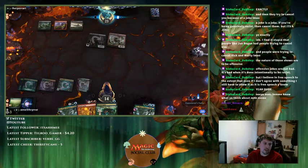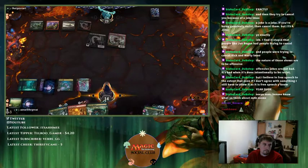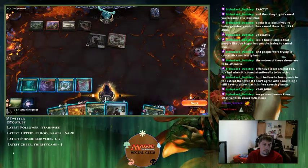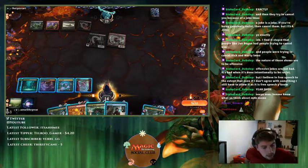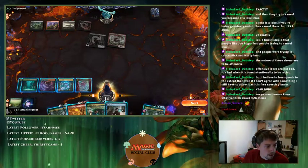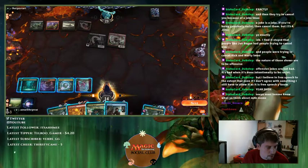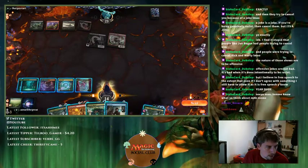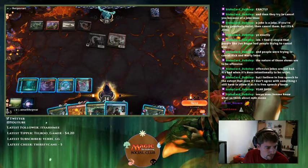If they play Kroxa I just pitch Growth Spiral here. Nothing from them. Playing Uro draws me a card — and if they kill it with Murderous Rider or whatever, I take five and go to 12, then play Growth Spiral or another Uro.